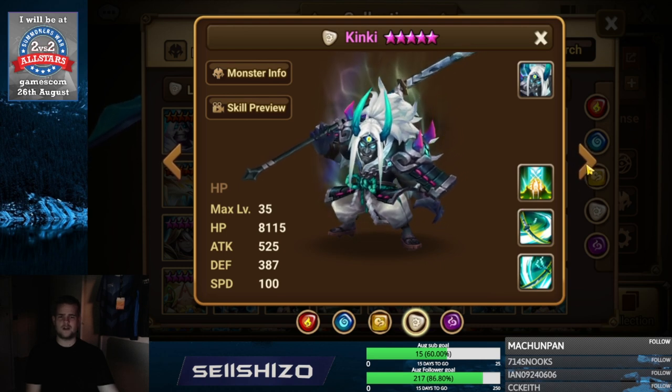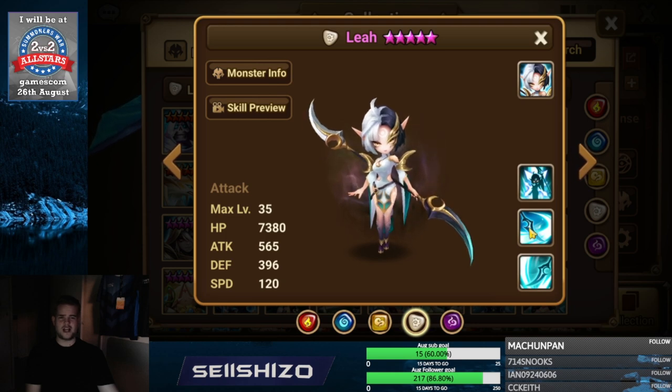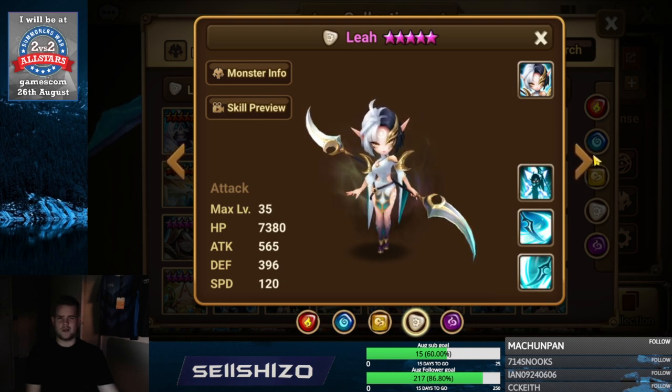Leia — all about crit damage S2, but also attack increasing effect and speed increasing effects are not bad. Crit damage max, anything that adds more crit damage, and then damage on the specific element. In most cases in arena offense it's going to be water because of Abeilus and Camilla types.